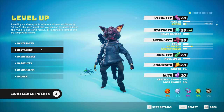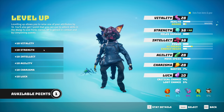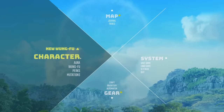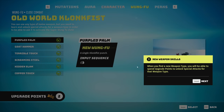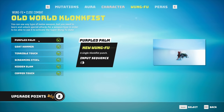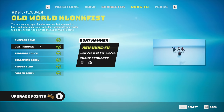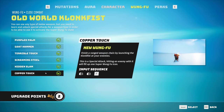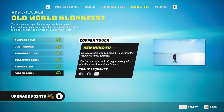Let's do some leveling up of stuff - I have available points here. Let's do strength because the melee fist thing is super cool. New weapon skills: when you find a new weapon type you'll be able to spend upgrade points to unlock special attacks for that weapon type. Purple palm. This is for the old world Clunk Fist - oh, we already have these.